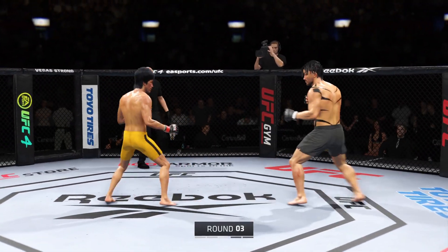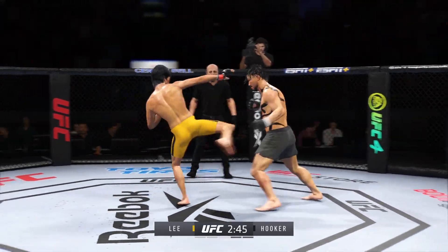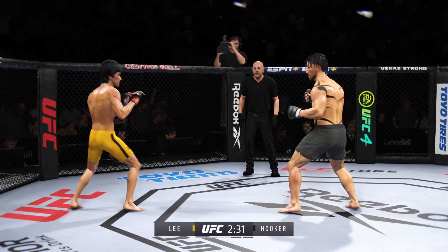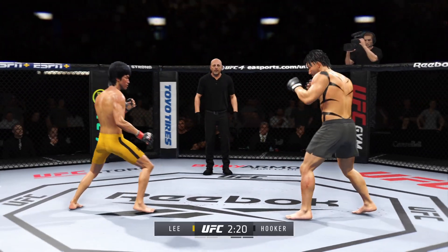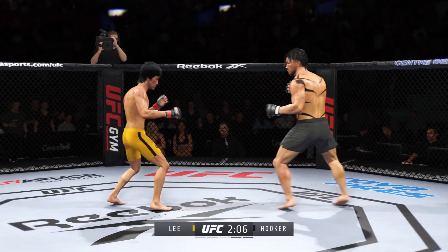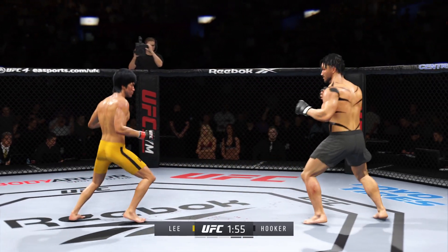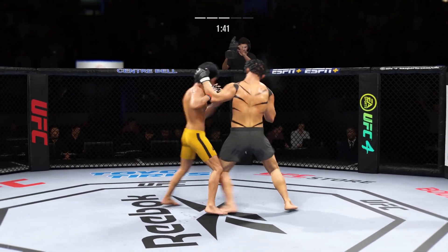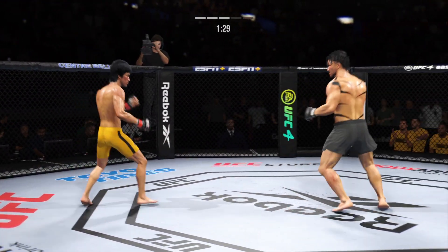Third round underway. He continues to land a high number of strikes here, just like he did in the previous round. This is a world-class display of striking here tonight. We have crossed the midpoint in this one, and he's just inches away from landing one of those big right hands. Two minutes to go in the round. He's cutting them down to size with these beautiful leg kicks. Look at how he turns his hip over when he throws that kick. As my favorite rap group Onyx would say — stick and move, right?